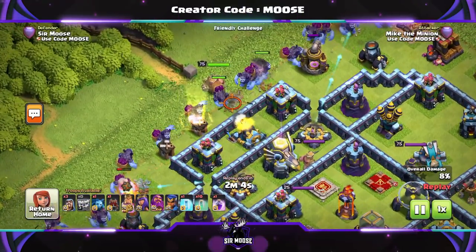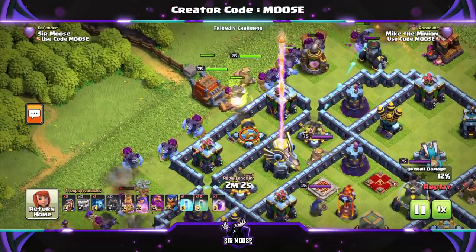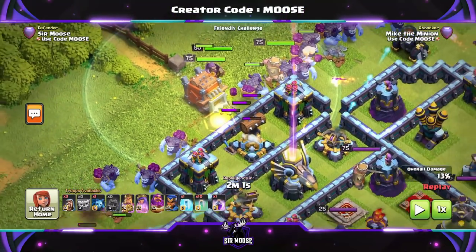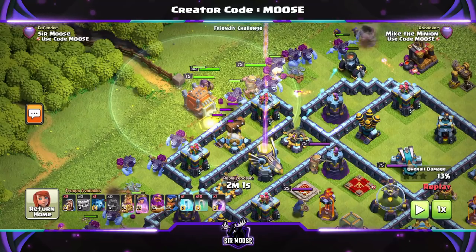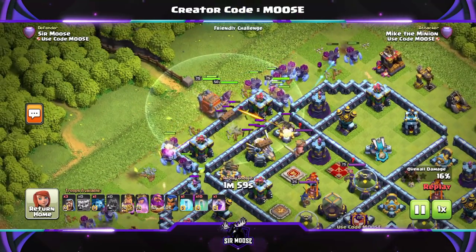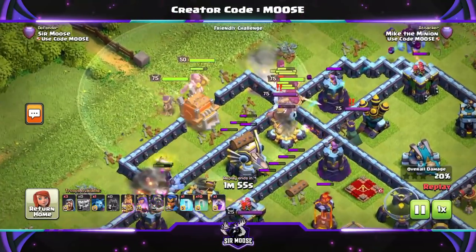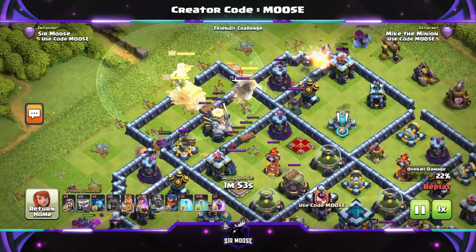Then the rest of the Yetis go in the middle. There's the King. And then the Log Launcher. One good thing about the Log Launcher is it's pretty slow — about the same pace as me walking quickly down the road. So it's not going to go off and get into trouble, which is great. The Log Launcher is nudging its way through the base now.